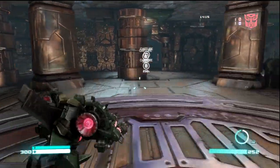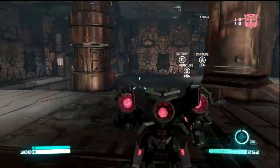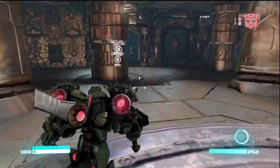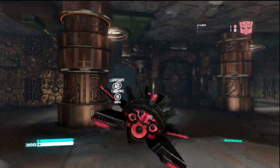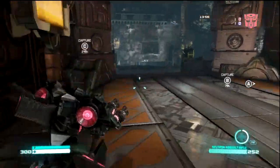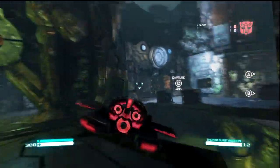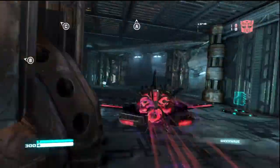So the first tip is map knowledge. What you want to do is go to the multiplayer menu, find the private match option, and load yourself up into a map. Maybe just pick the scientist class and have a fly around. Just see where all the nodes are, where all the power-ups are, stuff like that, where you can get ammo and health.